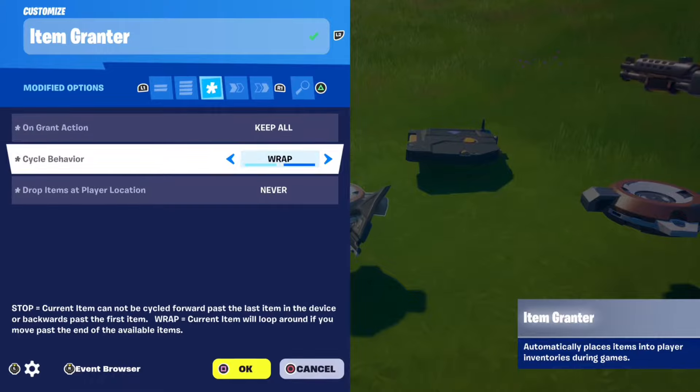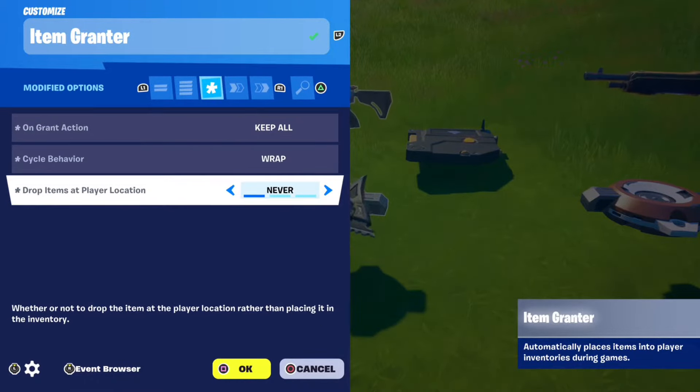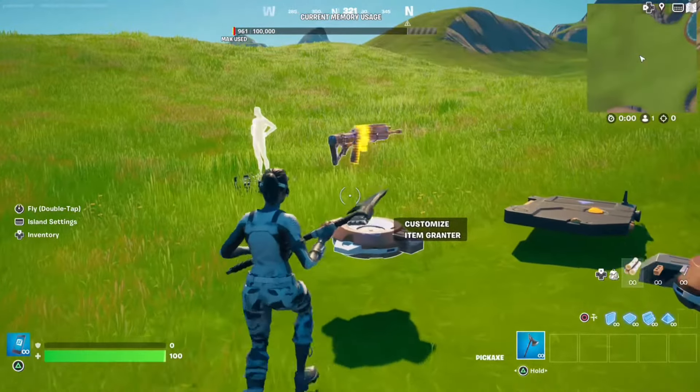Put on ground action: keep all, cycle behavior: wrap, and drop items at player location: never. Then copy this item granter five times and put the gun or item you want in each slot in each separate item granter.